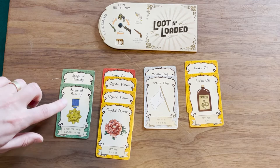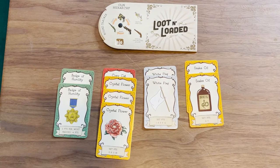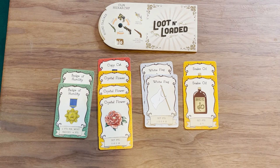And that's the game — we'll explain scoring now. At the end of 10 rounds you score your points. You get two points per card, and the player with the most badges gets a plus four point bonus at the end of the game. I have two badges and Zach has only one, so I get the plus four — that's two plus two plus four, eight points. You can stack sets: if you had four snake oils it would be worth fourteen points. That's the basics of scoring in Loot and Loaded — if you need further explanation, the rules are in the box.